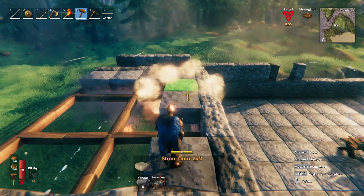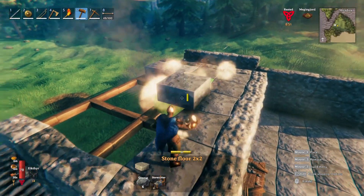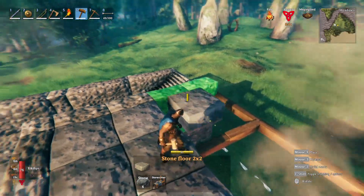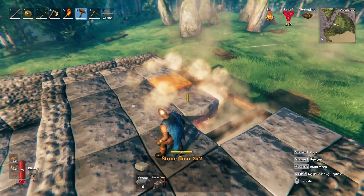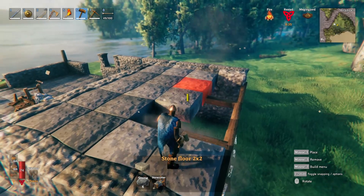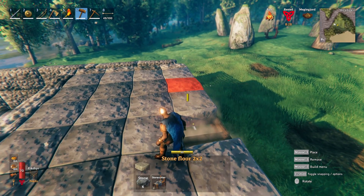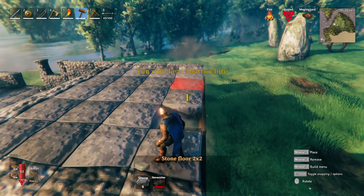We'll go ahead and put these guys in there, like so. And this is going to be our bedroom. Why is that yellow? I wonder why. That's green — it's sitting on top of wood. Sometimes I don't understand why these building mechanics... Why is that red? I had this problem when I was building in my first save. Why are you red? There's support here. Stone cutter is out of range — orange.